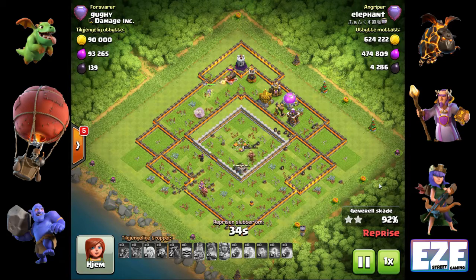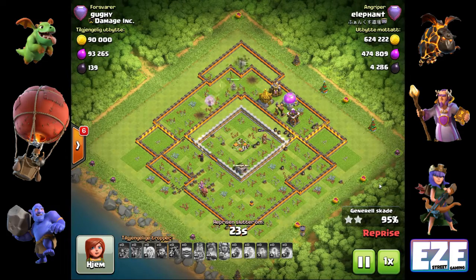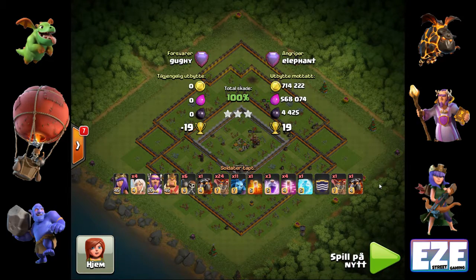These are not easy attacks. A lot of YouTubers show LaLoon three-stars and if you don't do it yourself you might think you just drop balloons and throw rage on top — it's not like that. These are very delicate, fickle attacks that take a lot of practice. Our clan has been practicing for over a month and a lot of guys still won't use it in war because it's not reliable enough yet. That said, it's the top attack in the game and every town hall 8 and above should use it — those level 5 balloons are really powerful even at town hall 8.